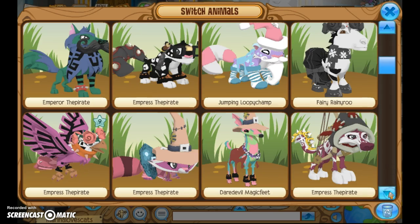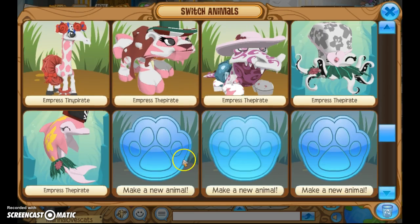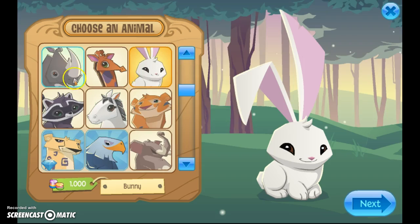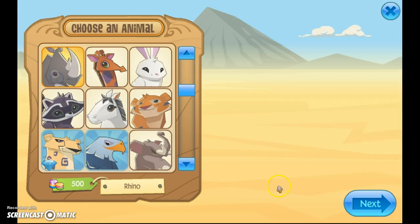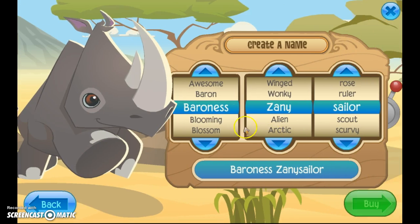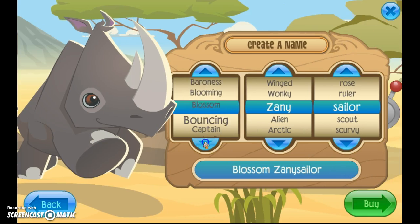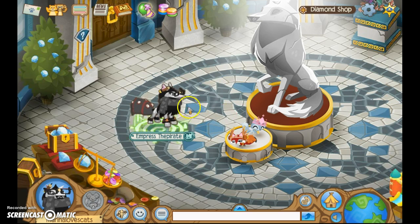Okay guys, next I'm going to get a rhino! Let's look at all my beautiful animals. Yep, they're only 500 gems. I'm going to name it Empress the Pirate, like I always do.